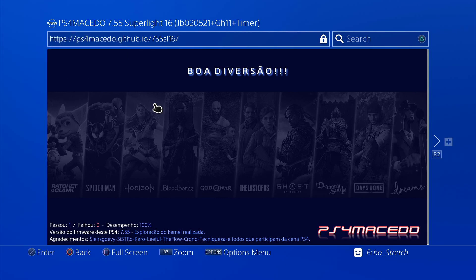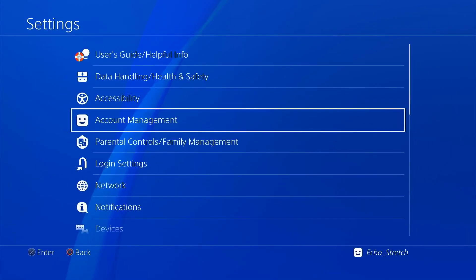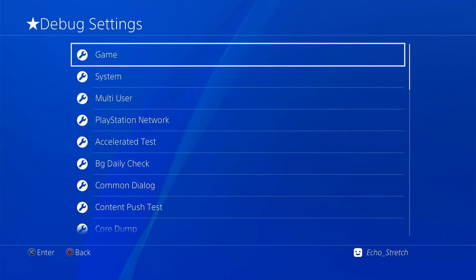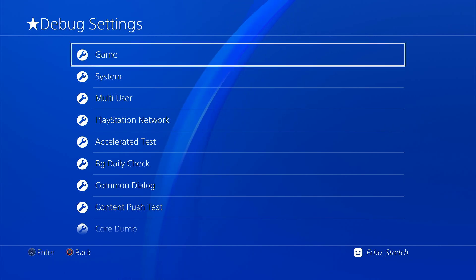We don't get a pop-up message, so we'll go ahead and hit the PlayStation button. We'll go over to settings and down to debug settings — we do have it. Just give me one moment here. I'll get my USB drive plugged in. I usually don't have it plugged in while I'm doing the jailbreak, just in case a kernel panic goes — I don't want to destroy my external hard drive, so I'll leave it unplugged.